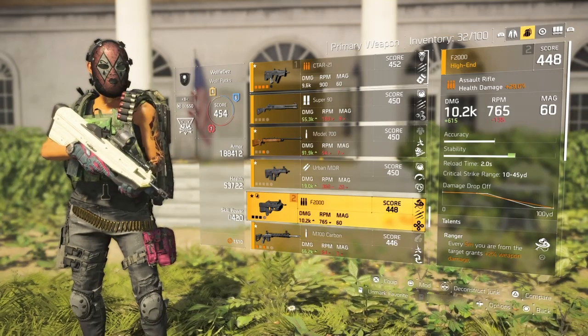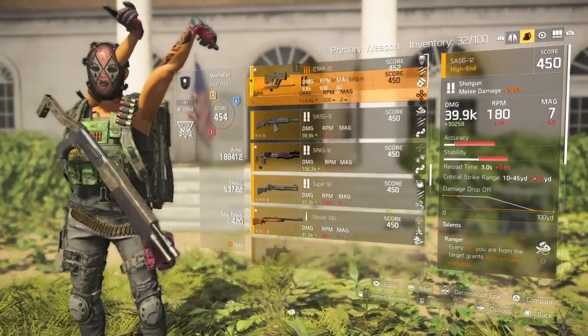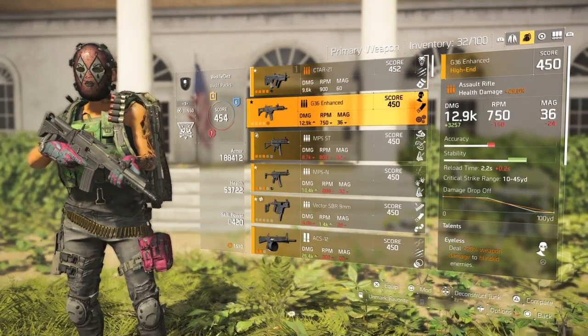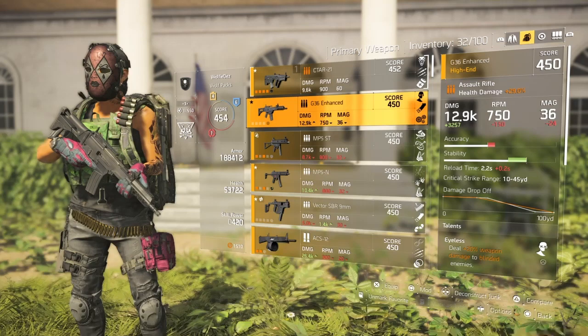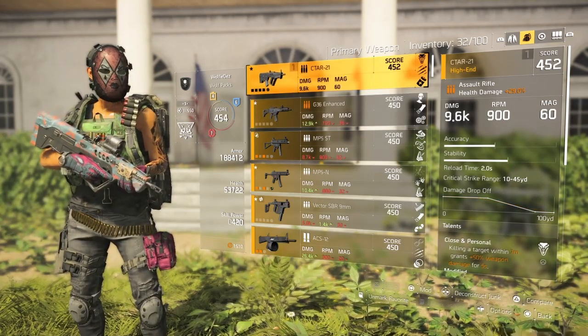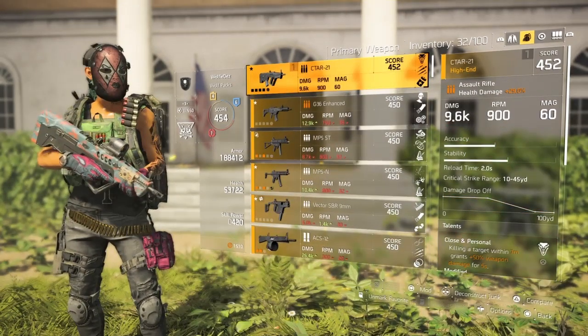The F2000 has a high fire rate and incredible DPS. But if you don't have either one of those two, you can always rock with a G36 or an ACR. The ACR drops a lot in the game, so if you don't have any of these three weapons, just run the ACR.